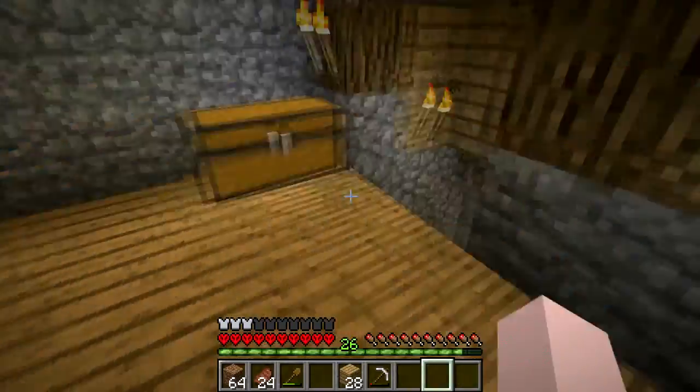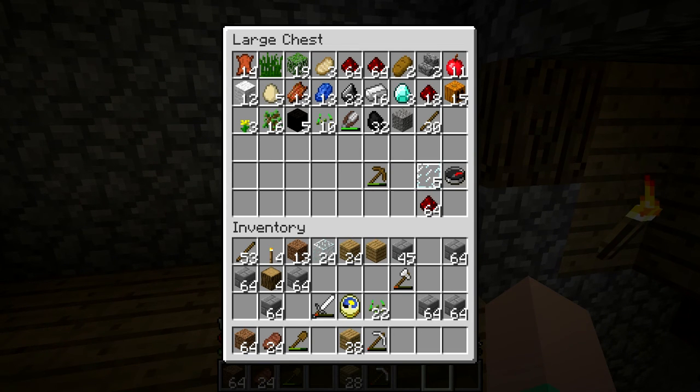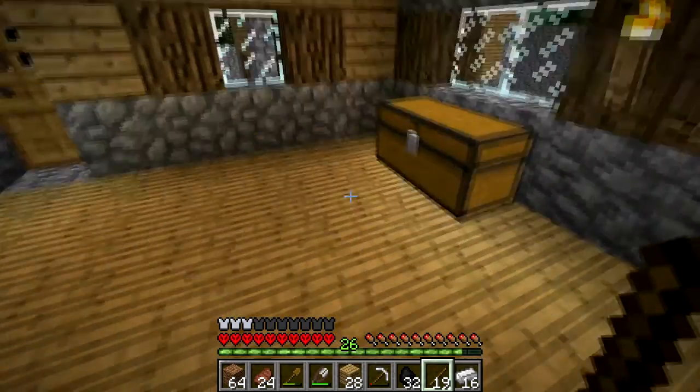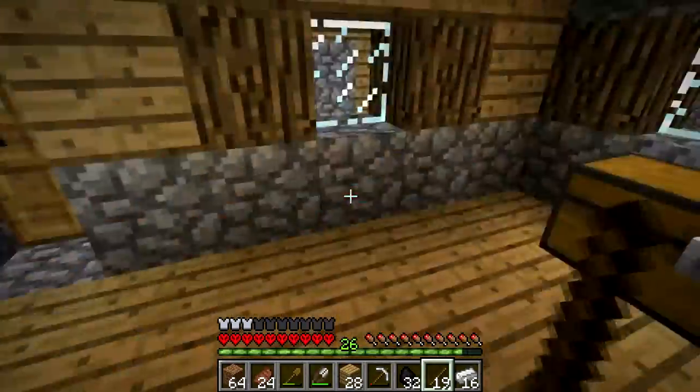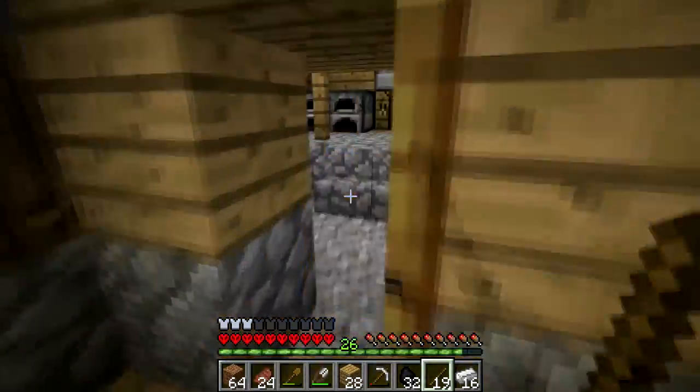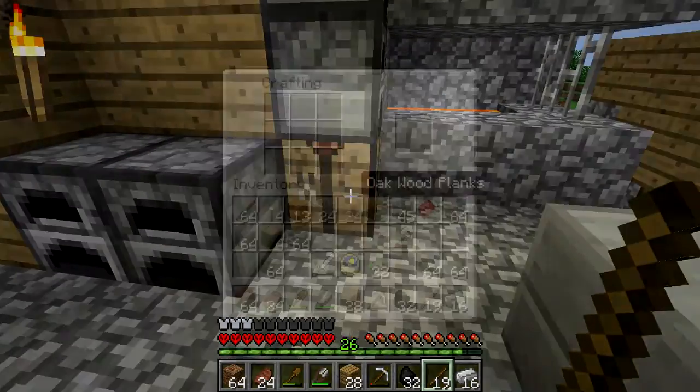What I'm going to get started doing is take this iron, this stick, this coal, maybe shears in case I see some sheep, and I'm going to make a kind of gate. I'm also going to take my bed, and my crafting bench is not in here, and I'm going to make a new pick.